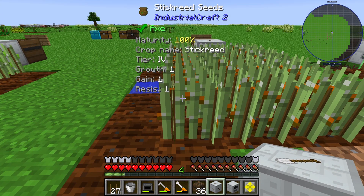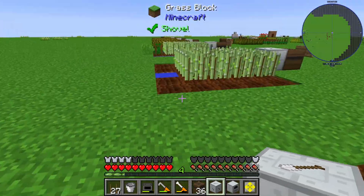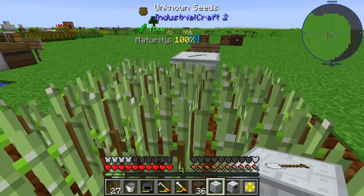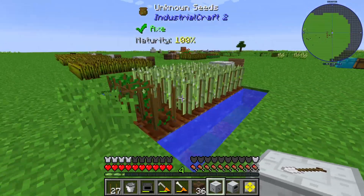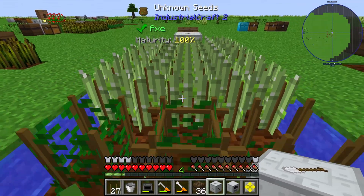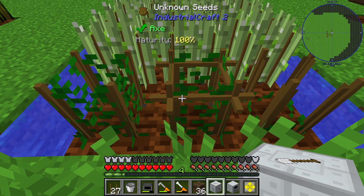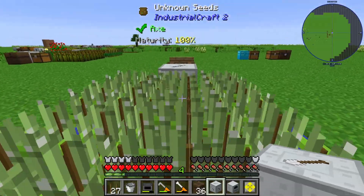We need stickweed seeds in crops. These stickweed seeds you get through weed seeds via crossbreeding, and the weed seeds you get through sugarcane, also via crossbreeding. So you need to stack two crops into one block and wait a little moment.